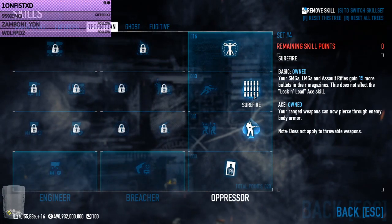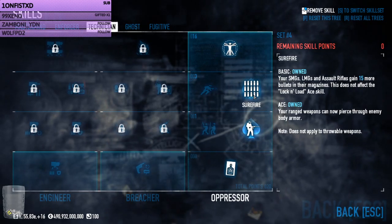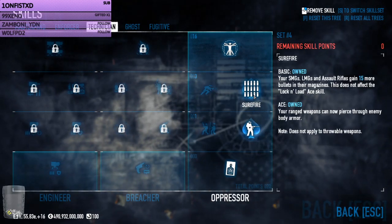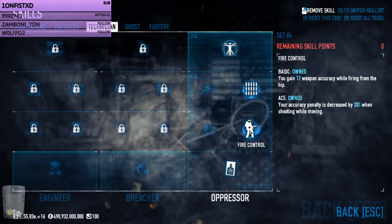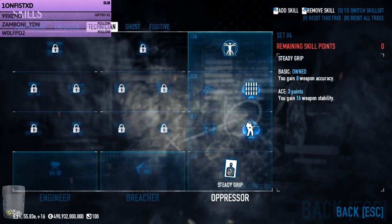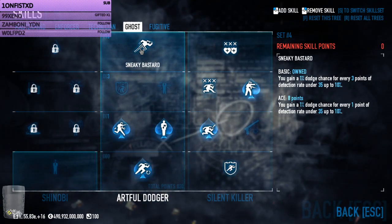Surefire is what I'll always run in an assault rifle build due to the extra bullets and armor piercing rounds. The armor piercing rounds make a difference in any gunfight with heavy units where I don't always need to go for a headshot. Fire Control aced — I personally just aced it for the 12 accuracy, though you could go Heavy Impact or divvy out skills differently. I went with as many crits as I could without acing Low Blow, and the same thing for Sneaky Bastard — as much dodge as I could without acing it.